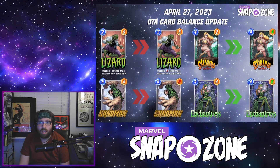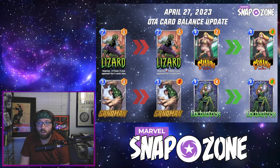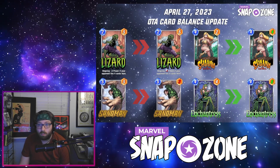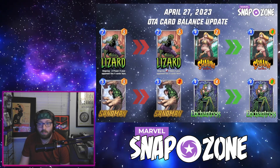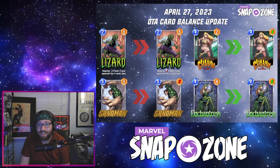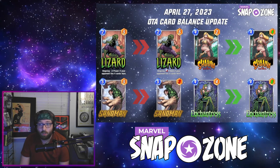Taking a look at the changes here, four cards were changed. Lizard and Sandman were both nerfed — Lizard now providing minus four power if the opponent has a full lane, as opposed to three before, and Sandman going from a 5-5 to a 5-3.